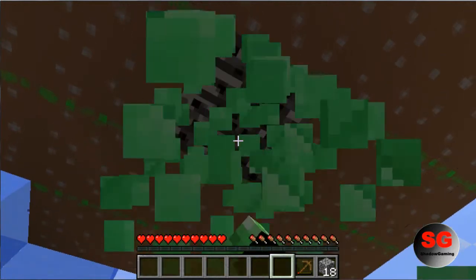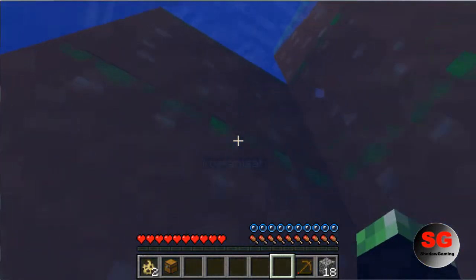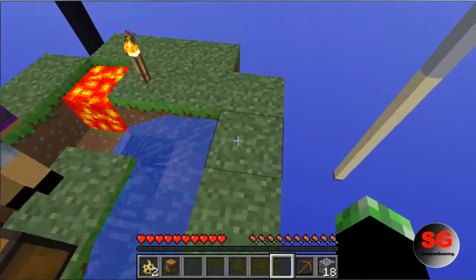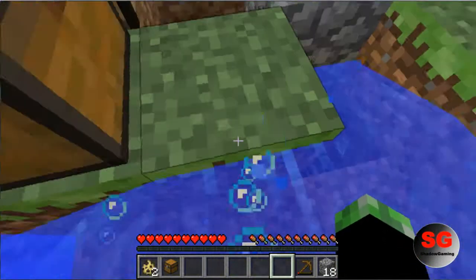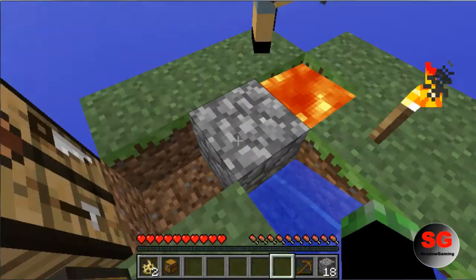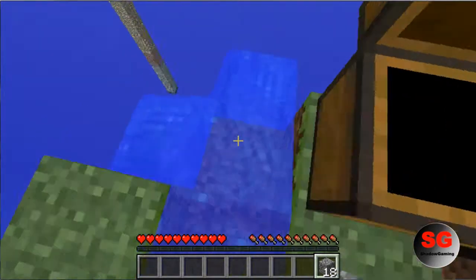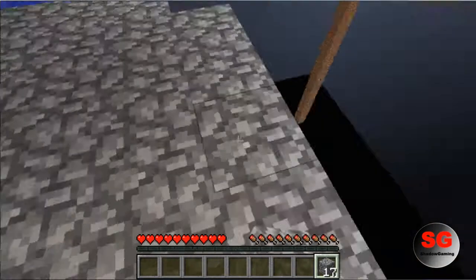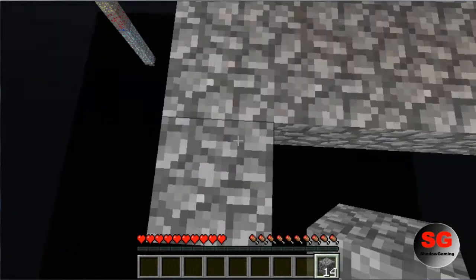I'm using my texture pack — it's a very bad texture pack, I should turn it off. I'm just gonna pause the video and switch my texture pack back to default. Okay, I'm back and I changed the texture pack back to normal — very sorry about that crappy texture pack. You can start mining cobblestone; I'm gonna go ahead and create an underground place.